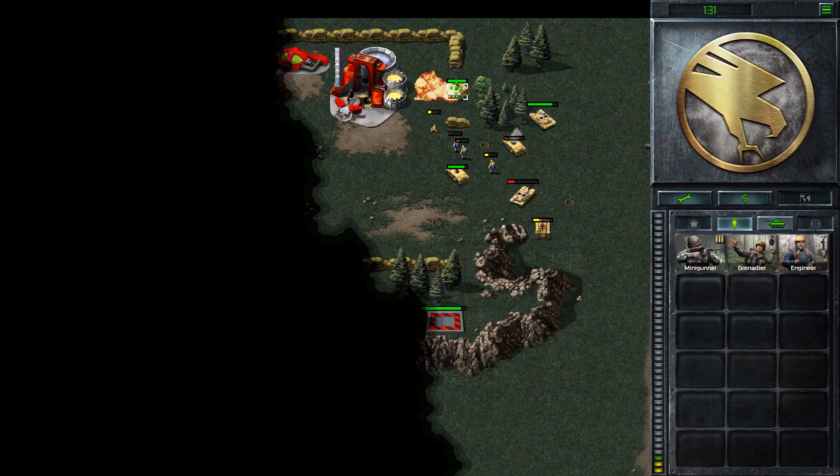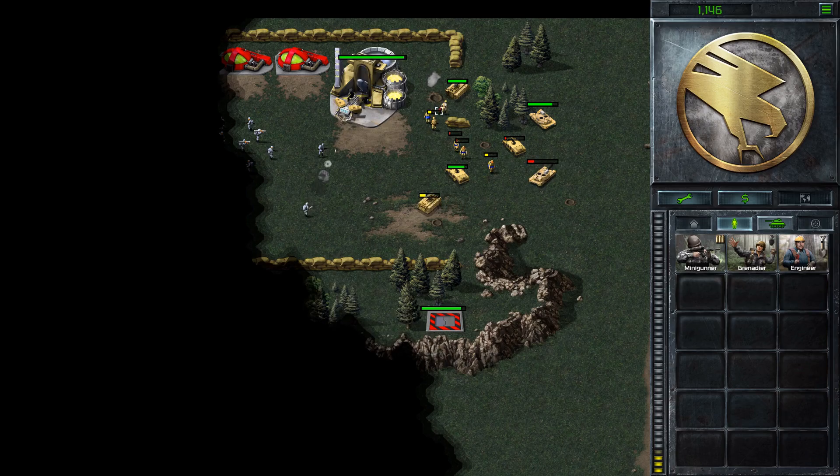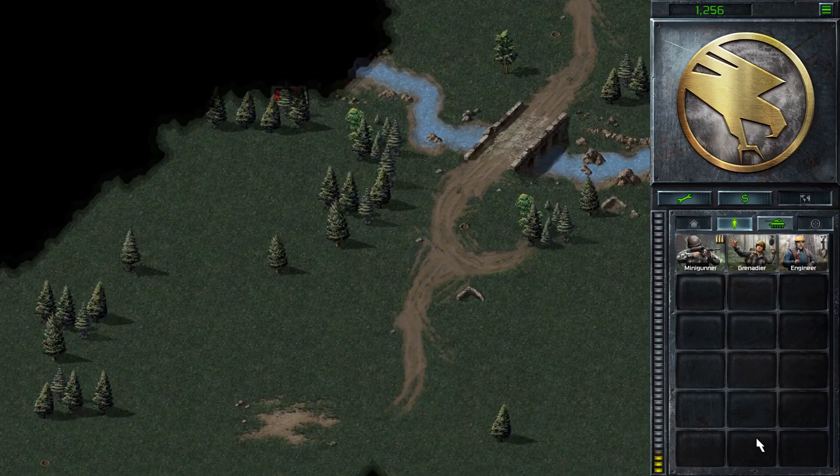Waiting for building — it would be really good if the APC would let the engineer out. Captured. Our base is under attack. What we could do is actually just sell that. Still the harvester.